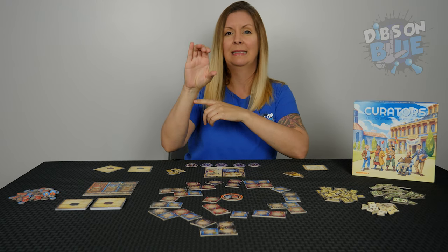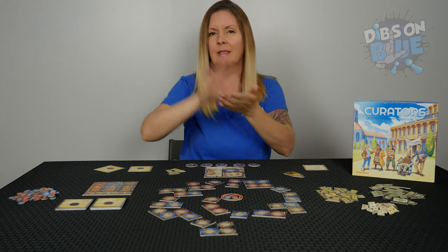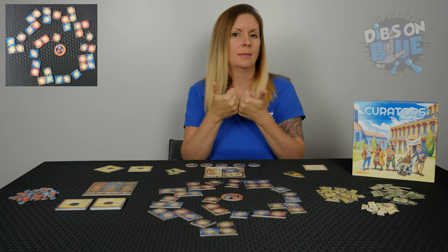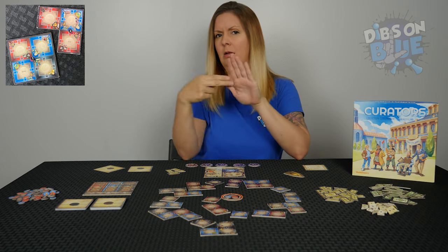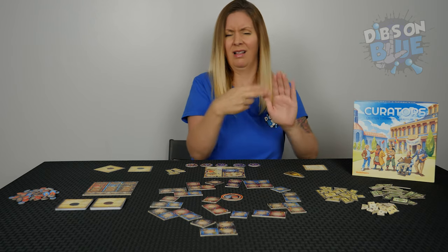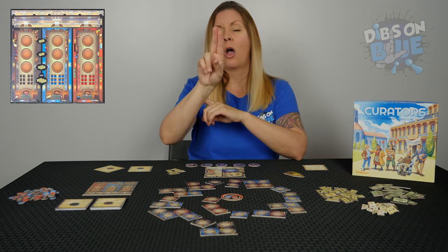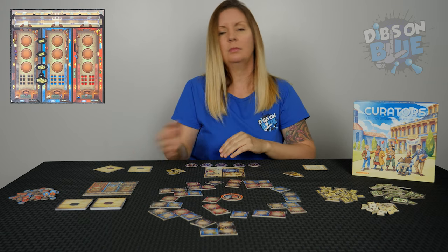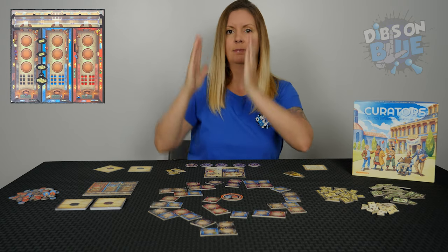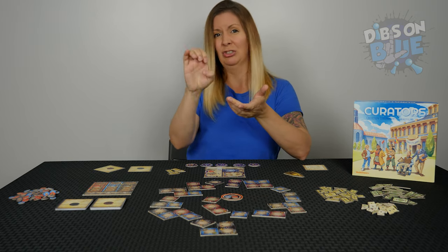To set up, put the end game disc in the middle of the table. Randomly place the various museum wings around the end game disc in a spiral, like shown here. In a two-player game you need seventeen wings, not labeled three plus or four. In a three-player game you need 21 wings, not labeled four. In a four-player game you need all of the wings. Set the auction house somewhere nearby. Place one object of each color on the bottom spots of the auction house and on the end game disc. The objects left over can be set nearby.